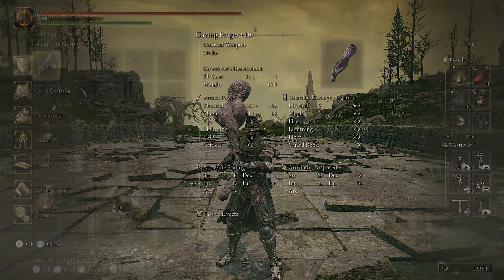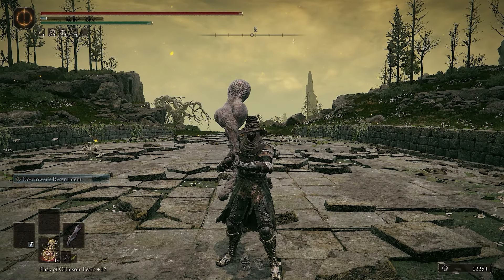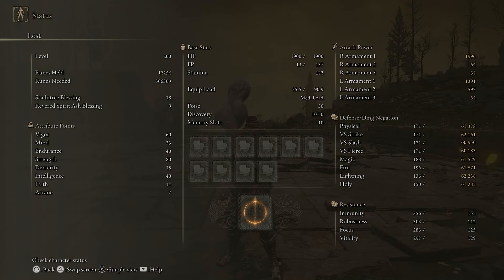It does use a lot of FP though, so you should be aware of that. I kind of forgot to give myself any of the blue juice flasks so I was running low a lot. As far as the stats: 60 vigor, 23 mind — I could use some more — 40 endurance, 80 strength, 15 dex because we have to use the shield, 40 INT, and 14 faith.